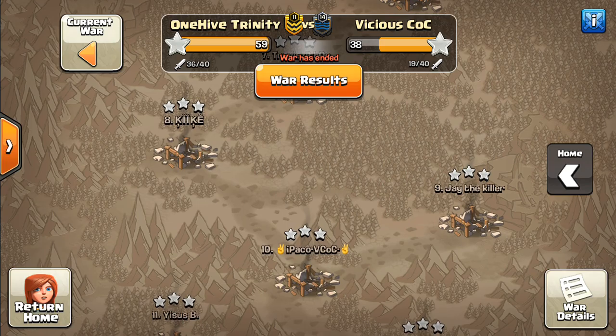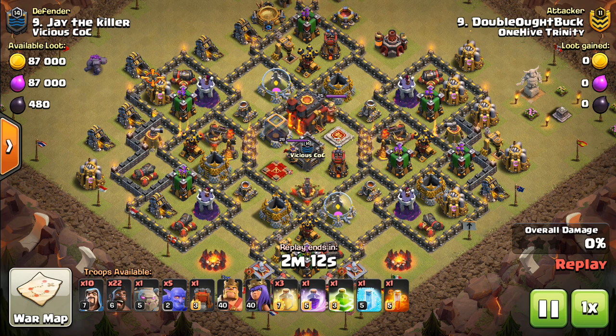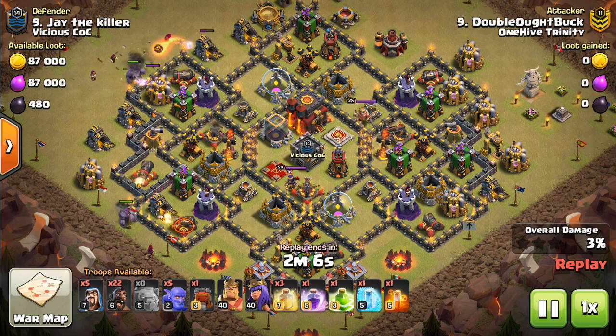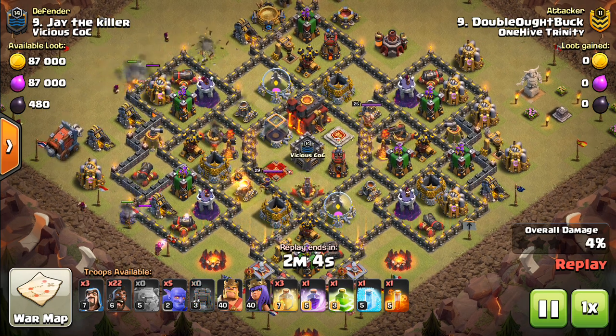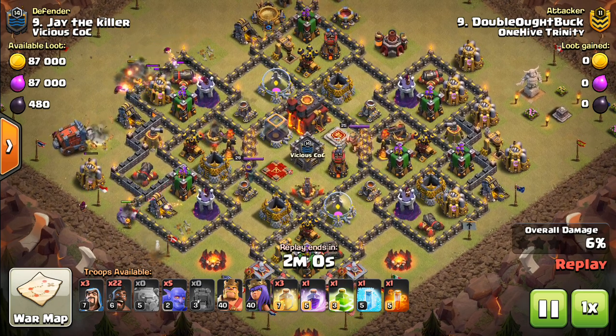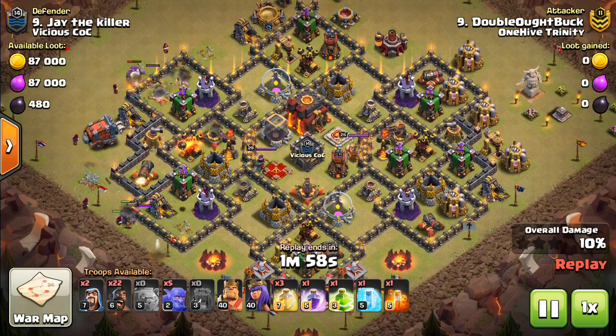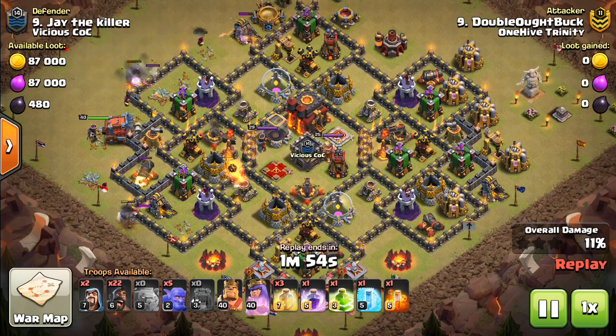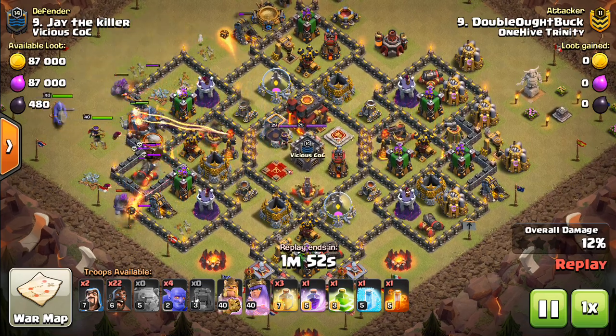Let's move on to base number nine. I believe this was a 10v10. A little bit of a bigger kill squad here, so if you're going to do this, you've got to make sure everything's in sync — you're going to be overwhelming the base. The worst thing you can do against a compact anti-two-star type base is do a big kill squad, then wait, let your kill squad die, then start your Hogs. It's very inefficient.